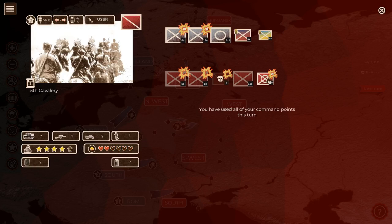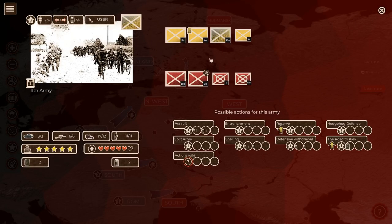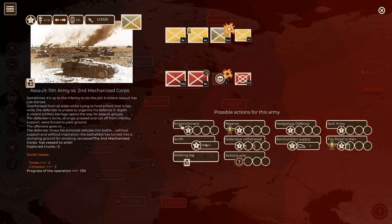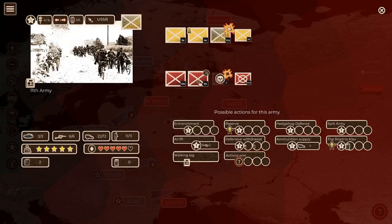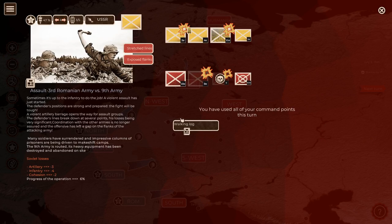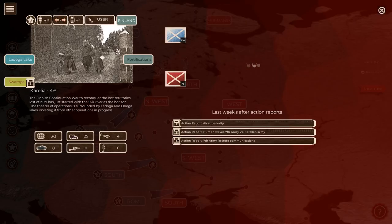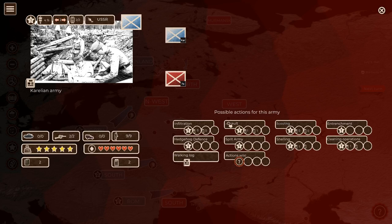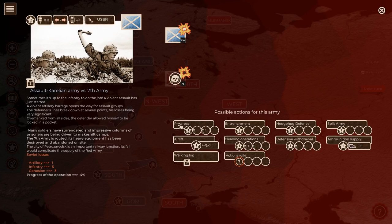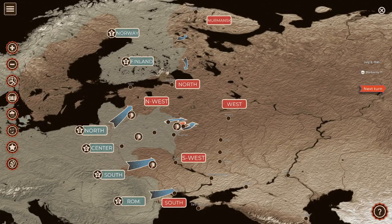We destroyed the 5th Cavalry and did substantial damage with our infantry. On the Romanian front, we assault twice with the 11th Army - actually a German army - and destroy the Soviet 2nd Mechanized Corps. We assault with the 3rd Romanian Army and do some damage to the 9th Soviet Army, though we don't destroy it. We're about halfway through progress there. It is early July. Our drive in central Finland continues - we destroy the 7th Army and progress 32% toward the front.